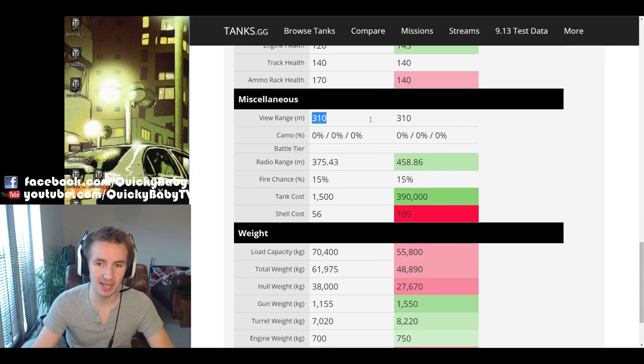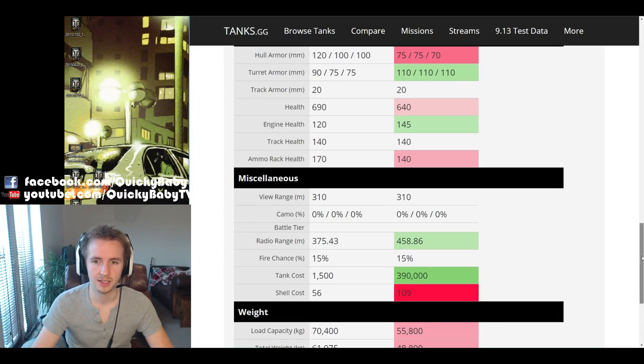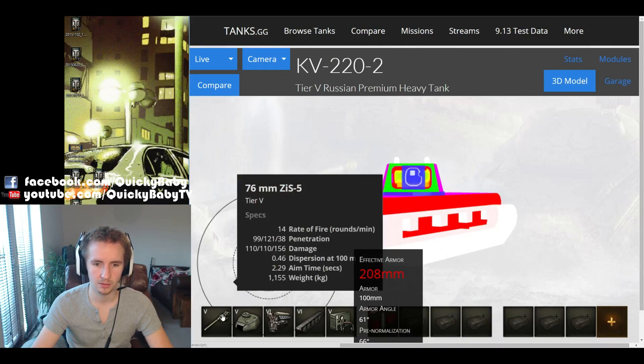Unfortunately the vehicle gets the same view range as the KV-1 — a very disappointing 310 meters. If you want to see opponents near 400 meters, you'll need to use binoculars. The success of a driver generally depends on baiting enemies into shooting the hull while trying to penetrate them with this rather mediocre 76mm gun. But that's quite enough theorycrafting — let's get stuck into some gameplay.